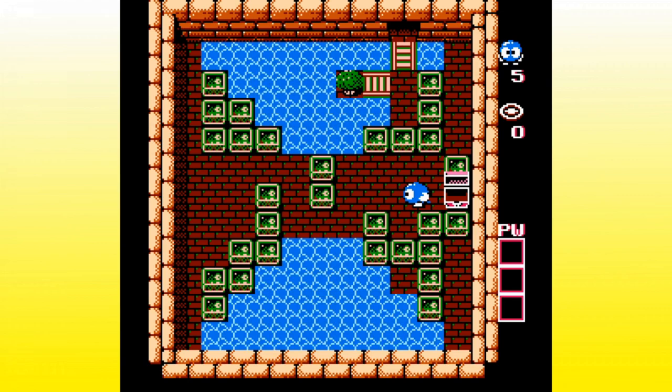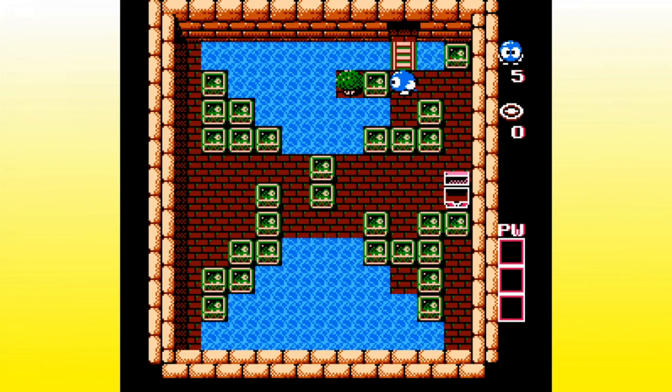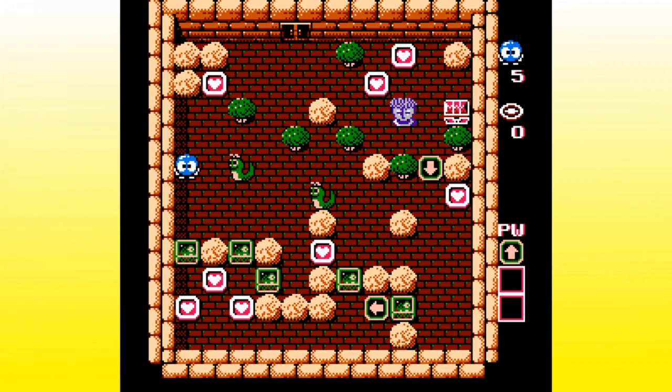There we go. So how do we get out of here now? We can just go up through here and we can block the beautiful view of the topiary with the ugly little block. There we go. Alright, on to number two. That first one was not too bad. Let's go ahead and see what we've got now.